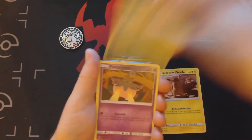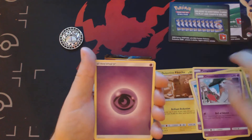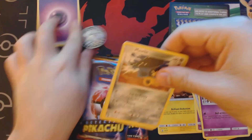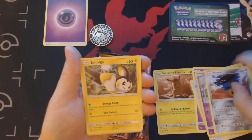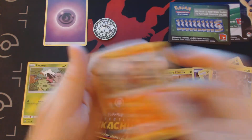We start this off with Exeggcute, Pumpkaboo, Swablu, Skiddo, Chimecho, and a Psychic Energy. Then Mawile, Emolga, Alolan Graveler, Reverse Holo Shelmet, and Camerupt.